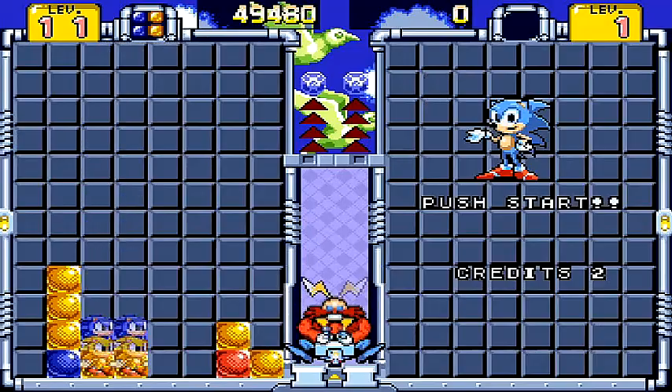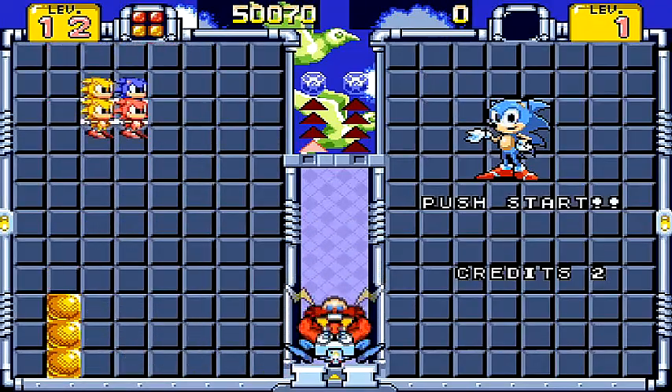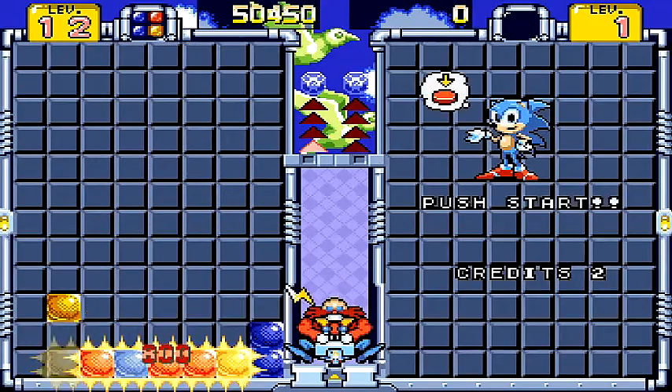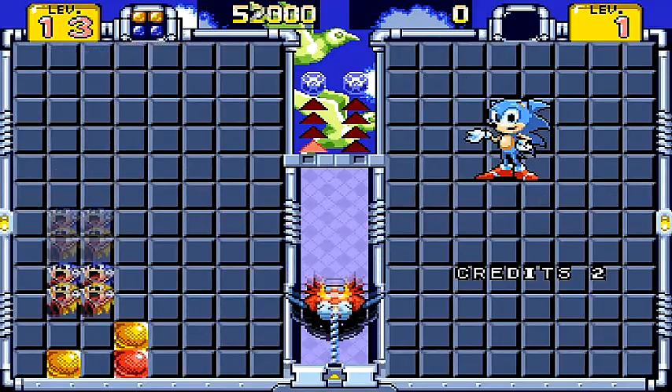At every 10 levels, the player is awarded a Chaos Award. Once the Chaos Award lands on the board, it will eliminate everything above and on the same plane as it. The background music also changes after every 10 levels, going through each stage of Sonic 1, including both backgrounds of the game's special stage.